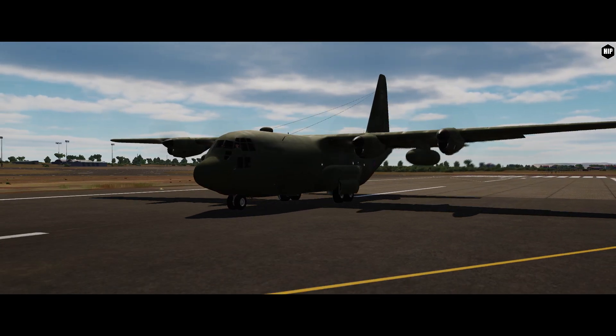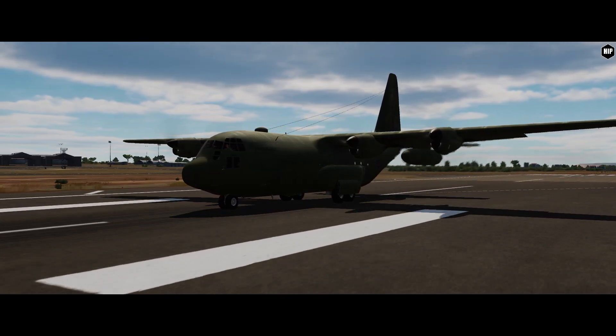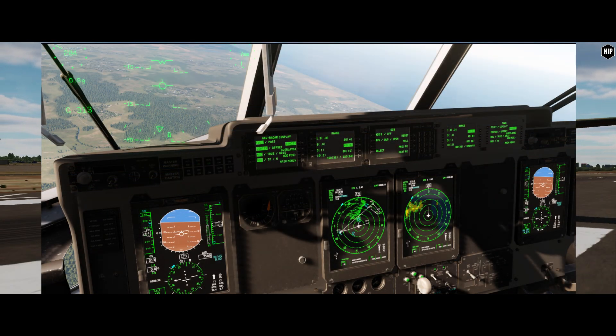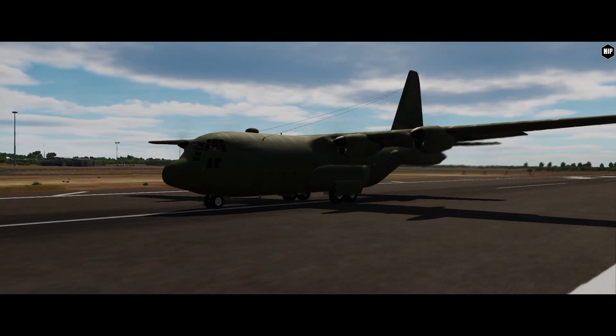DCS World Open Beta 2.7.6 is now live and comes with new improvements for the F-18C Hornet and the F-16 Viper. Helicopters have also received new additions and bug fixes, especially the Mi-24P Hind and the Gazelle.